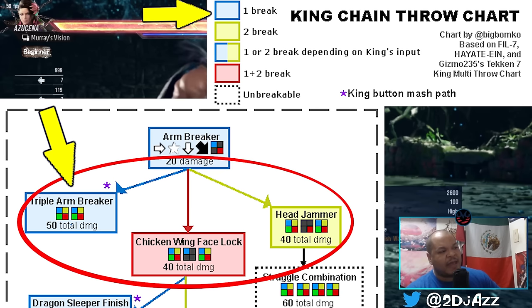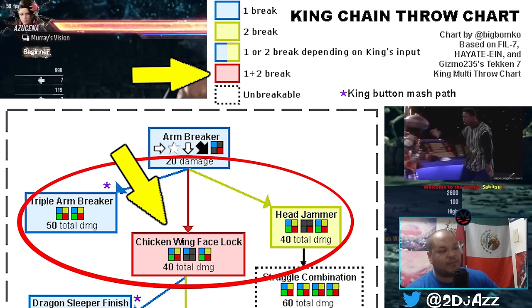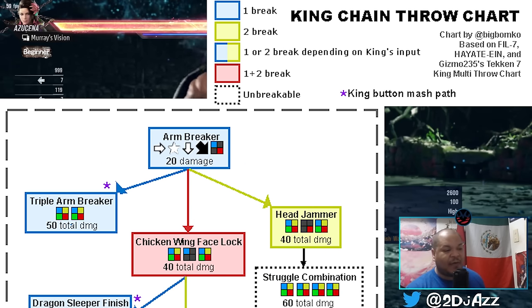If they want to go to the triple arm breaker, you have a window to break that by pressing one. If they want to do the chicken wing face lock, you have an opportunity to break that by pressing one plus two. If they want to do the head jammer variation, you have an opportunity to break that with two. After you get initially gripped up, you have to make a choice.